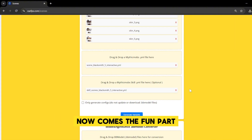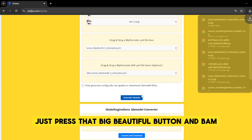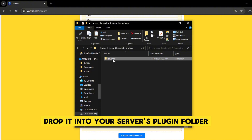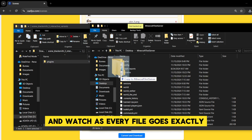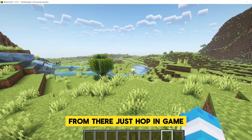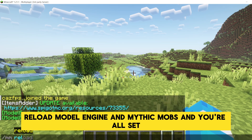Now comes the fun part. Just press that big, beautiful button, and bam! You get a neatly packed folder ready to unzip. Drop it into your server's plugin folder, and watch as every file goes exactly where it needs to be like clockwork, but cooler. From there, just hop in-game, reload Model Engine and MythicMobs, and you're all set.